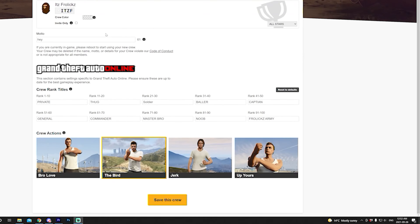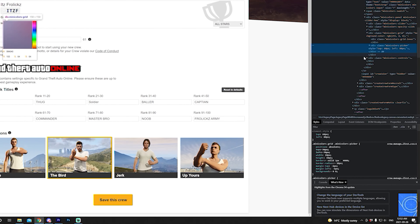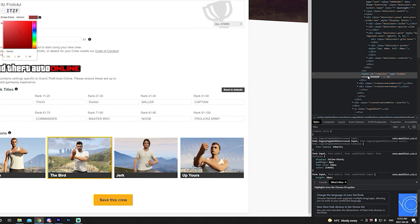We're on the Rockstar Games Social Club. The first thing you want to do is click on the crew color box and then right-click in the actual color area and click Inspect. This menu will open up on the side and you'll see a hex code right here — this is where you're going to want to input your custom crew color, so you're going to type in a hashtag.